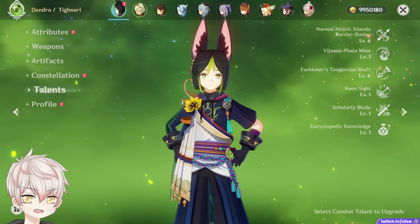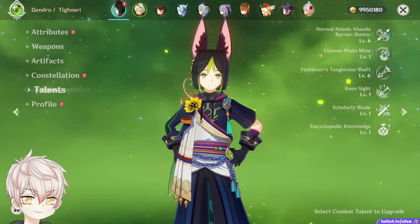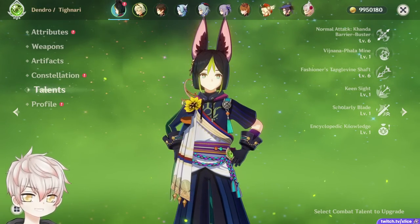That's a breakdown of what to expect from his kit. A grand overview at Constellation Zero describes him as a straightforward single target Dendro DPS, with damage splits mainly from his charge shot and secondarily his burst. Let's go over my preliminary recommendations for weapons and artifacts.